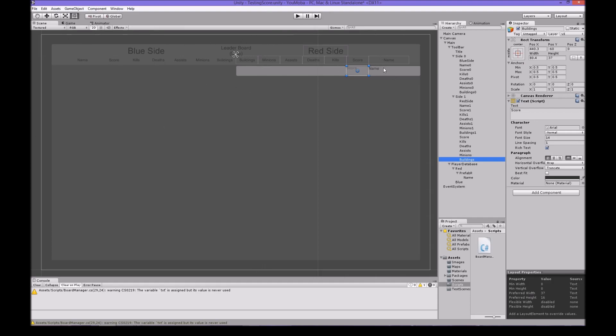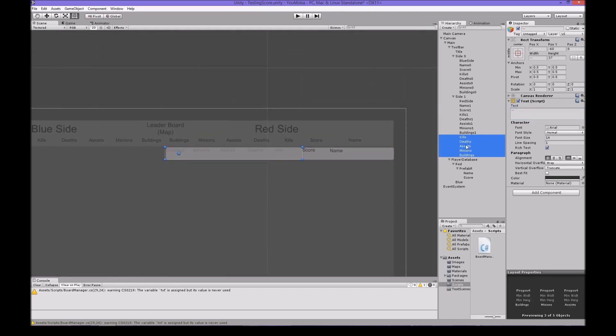I'll do it in a different way - kind of a copy of each other on each side. Working backwards I'll probably change it. So Score comes back here, then we can have Kills lined up, then close Kills, then Deaths lined up, then Assists, then Minions lined up, and then Buildings lined up.